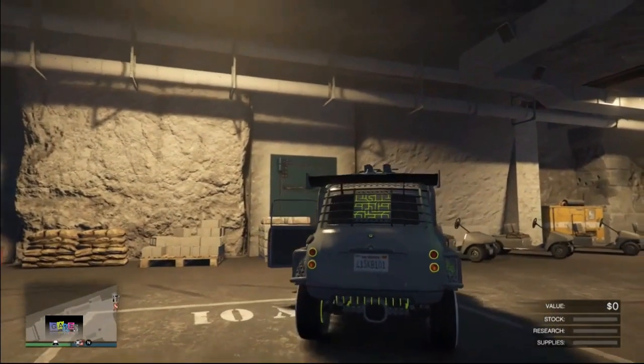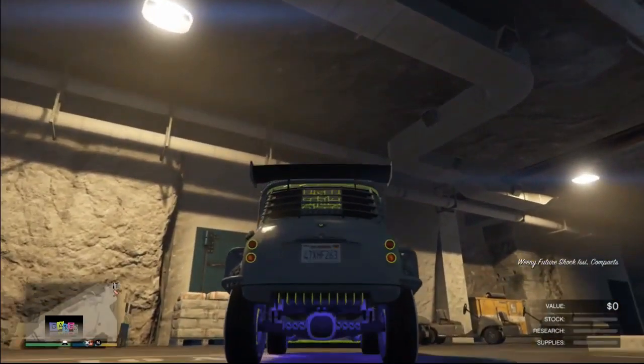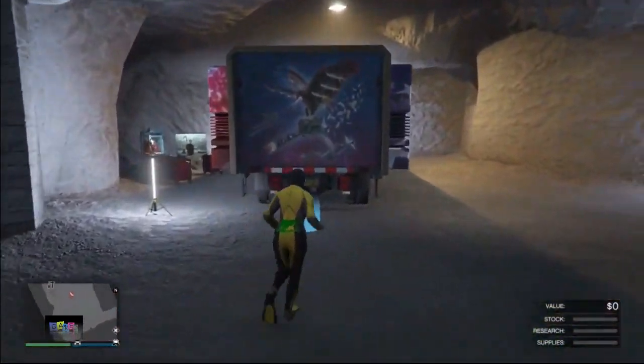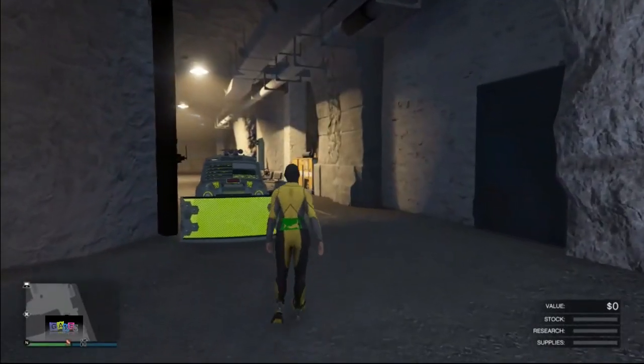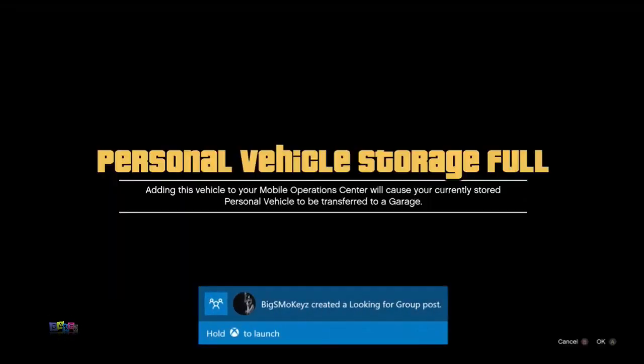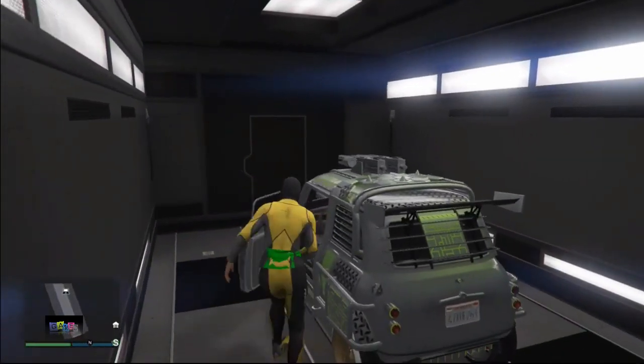As you can see I did everything correctly, so I go inside my bunker, get inside the car, and the plate just switched — there we go. Drive closer to your MOC, get inside, and your personal vehicle storage will be empty at this point — that's normal, that's how the glitch works. Exit the trailer, get back in your vehicle, drive to your MOC, and press right on the d-pad to store the vehicle. It will say 'personal vehicle storage is full' — just accept that alert and you've successfully duplicated your car.